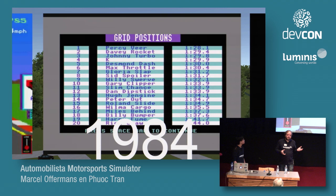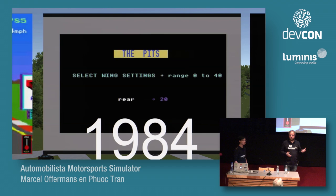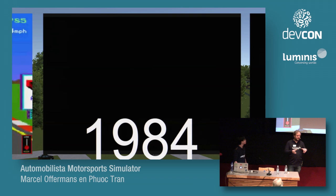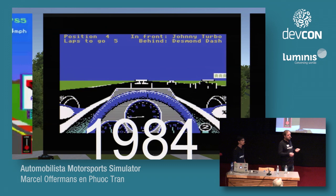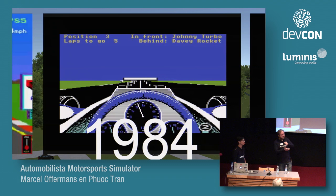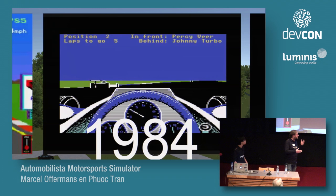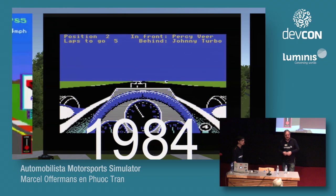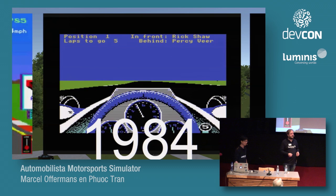The first real simulator came two years later for the BBC and Commodore 64: a game called Revs. It featured one single car, one single track — Silverstone actually. It has a 3D-ish image so it sort of looks realistic, still not great by today's standards. It was insanely difficult to drive at the time. You were steering with your keyboard or, if lucky, a digital joystick. I was very frustrated because it took me a long time to complete even a single lap. But it's probably the first game with somewhat realistic physics, even if the frame rate was really awful.